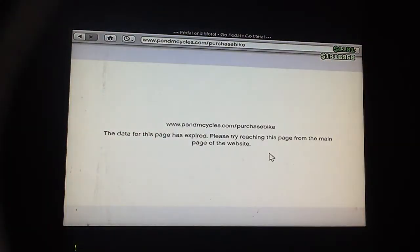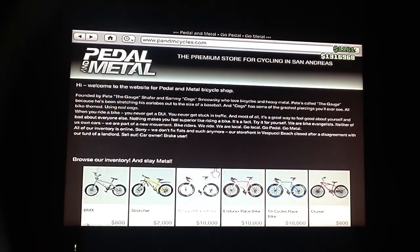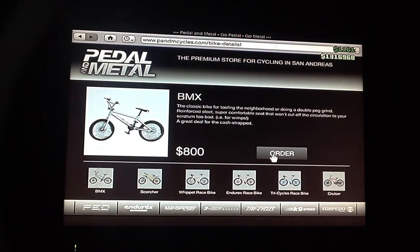You have to have a bike. If you don't have one, just buy the BMX bike. A quick way to do it fast is press X, O, X, O, X, O to buy it three times quickly on PlayStation, and on Xbox it's A, B, A, B, A, B.